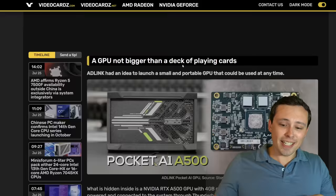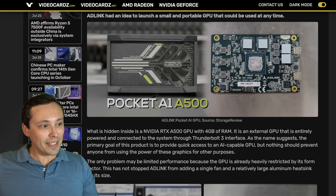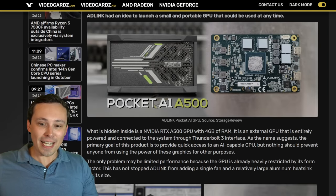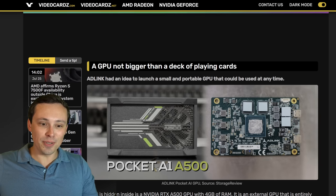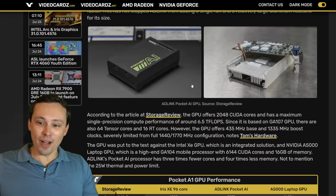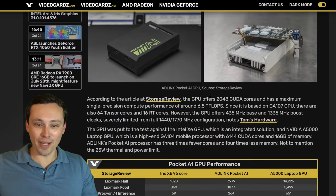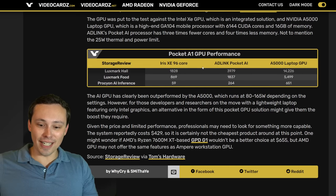Getting into some random cool GPU gadgets — it looks like there's a Pocket A1 A500 Nvidia GPU available from Adlink. The idea is you could pop this in via Thunderbolt into a laptop to give you some increased GPU compute power. Looks like a neat little device, but I don't think I need to go into full detail on it.